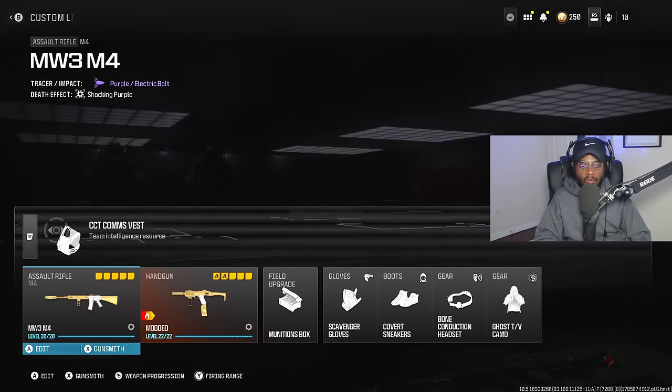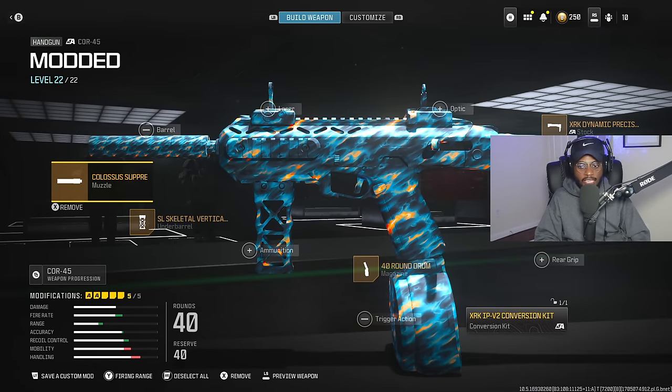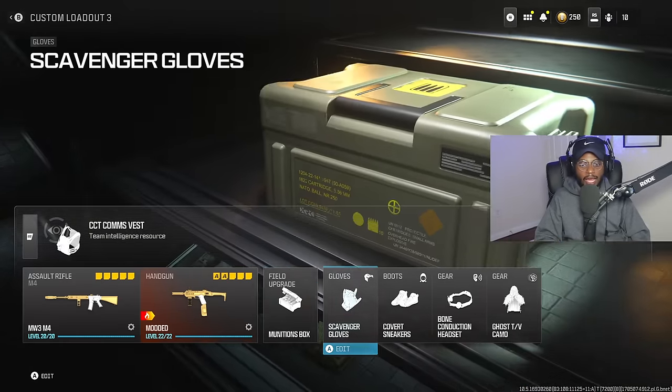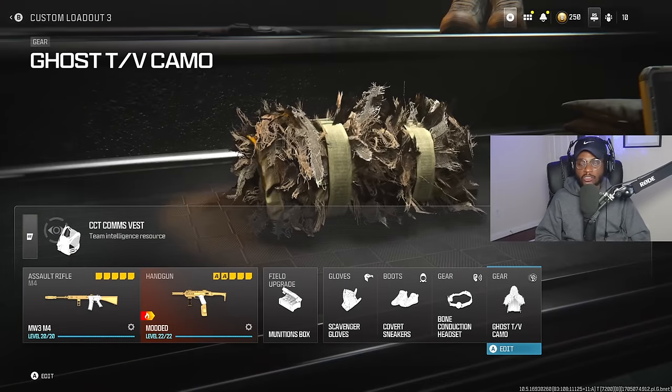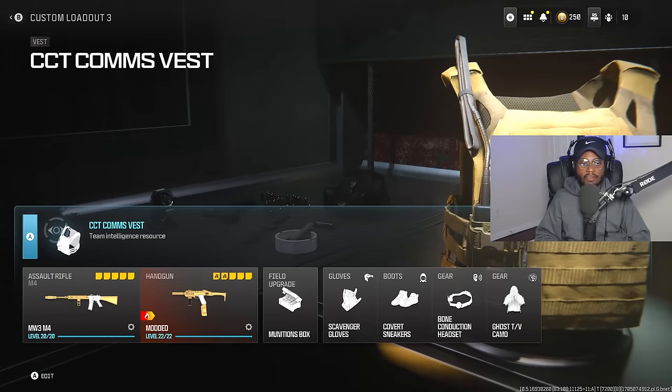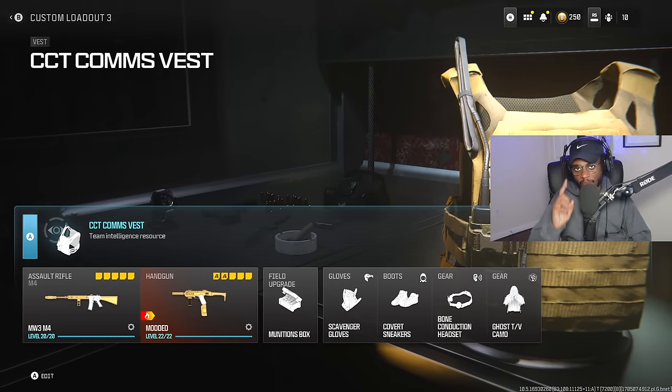For the end of this setup, we're rocking the Core 45 with the same exact class with the conversion kit. We're using the Munitions Box, Scavenger Gloves, Covert Sneakers, Bone Conduction Headset, and Ghost to keep us off the radar. We have the Comms Vest again, which works fantastic for figuring out where people are at on the map.